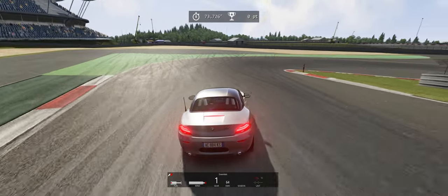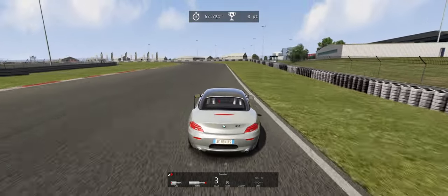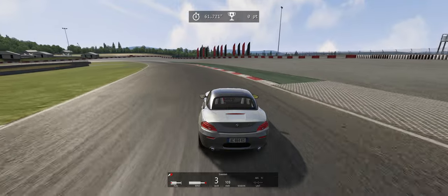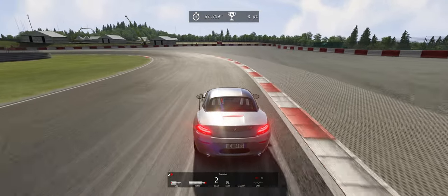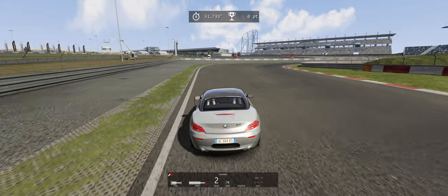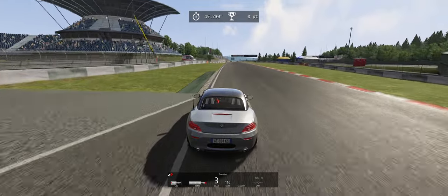I can also tell that I braked way too far ahead. The Z4 — I don't know exactly what the weight balance is, but it's really easy to turn. It's like a 50-50 weight distribution or something similar. And this is a hard top, which I do like in real life. I don't like soft tops at all. I think the Z4 body is really pretty, but the top is ugly.